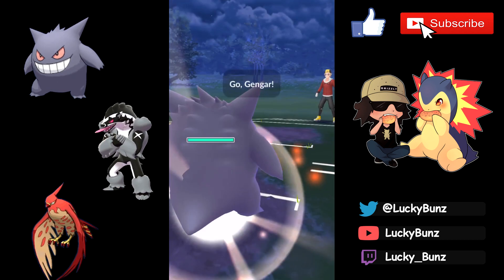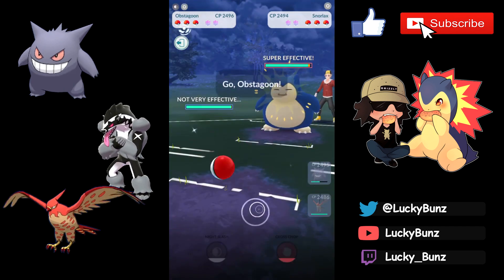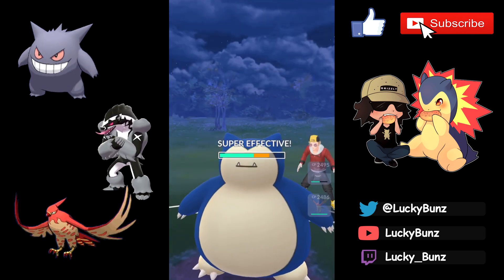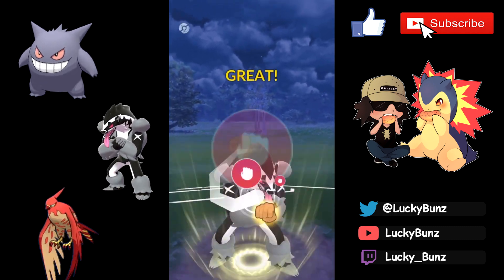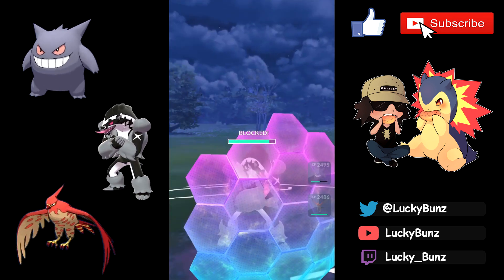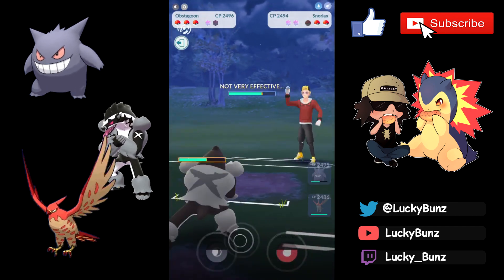Let's jump into the battles. First match we have a Gyarados lead — we had a few of these last video so we go for the same strat, the Sludge Bomb bait. They actually swap into Snorlax which is super unexpected, so we swap into Obstagoon and go for Cross Chops directly. I could go for Night Slashes to get the boost, but I just want to take out Snorlax as fast as possible, especially since they're most likely running Superpower.